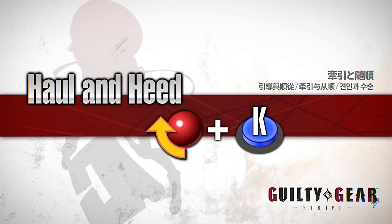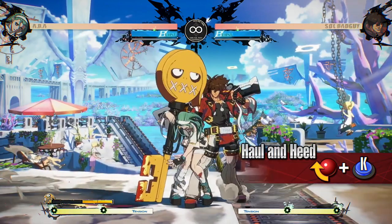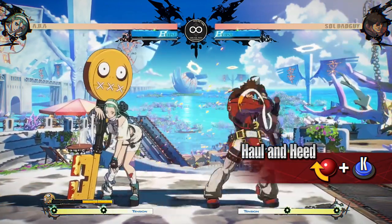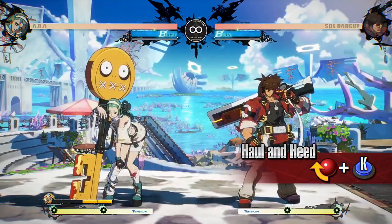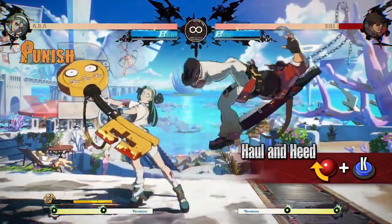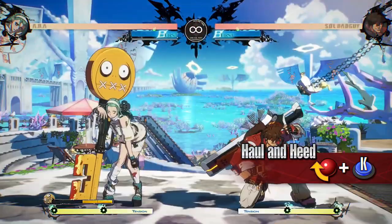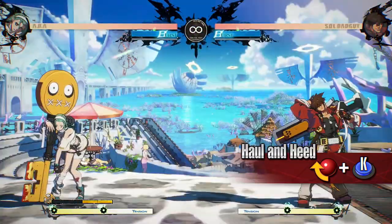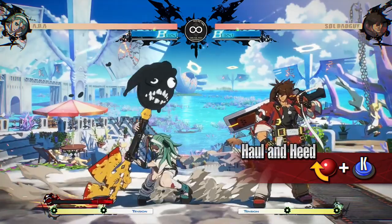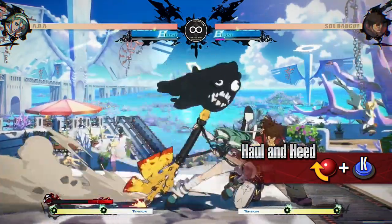Haul and Heed — a movement technique with fast forward movement. It can be used to evade attacks that hit high. Use this move to approach from mid-range while avoiding the opponent's pokes. You can cancel into it from a normal move to surprise the opponent and get in. While in Jealous Rage, the movement distance extends greatly, making it even more effective as a surprise attack.